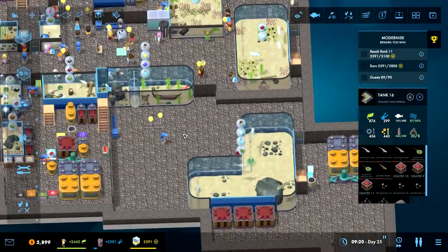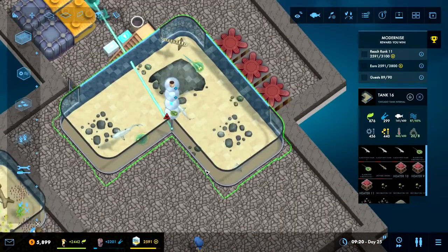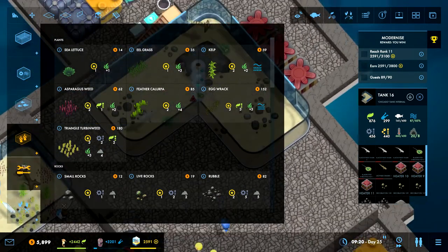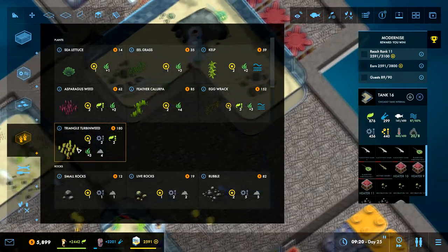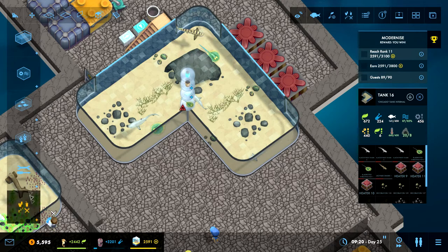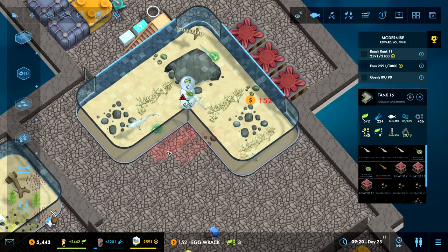Hopefully they'll sort that out now. I kind of want to open up this area even though we don't have enough fish in here yet, but let's get them some plants just to make it a bit prettier. We have a lot of asparagus weed and triangle turpin weed. Let's get some egg rack here and there - you give plus two, you give plus three. Let's put another one and get a little bit of this going.